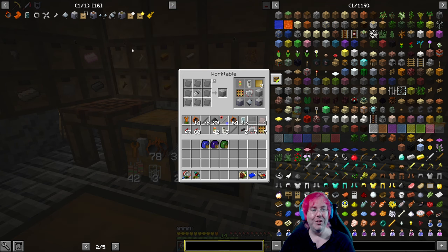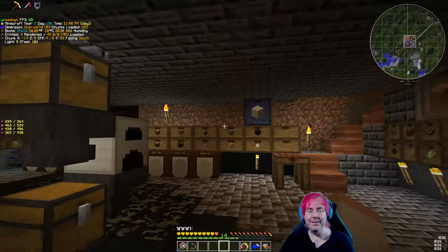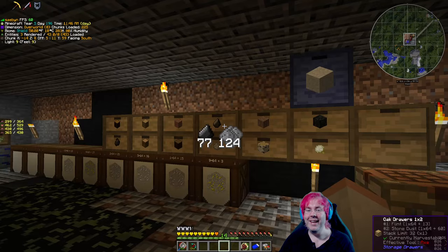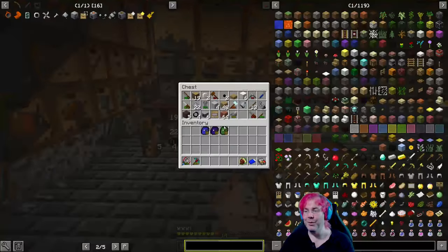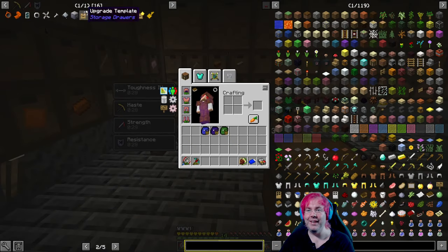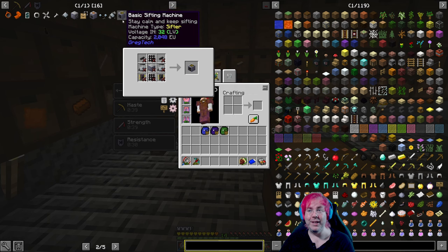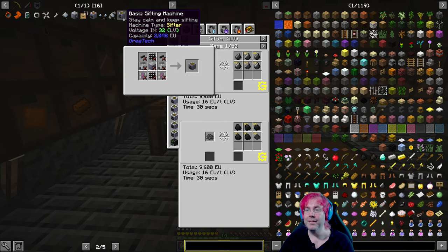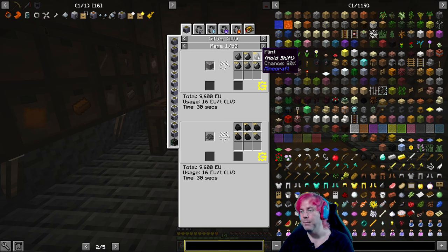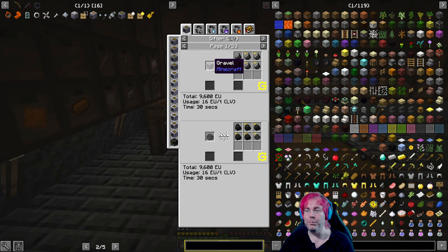Because up until right now, the only way we have to make flint — which we still need for things like making chests — is to grind gravel with a mortar. Still. Even at LV. Until we make the basic sifting machine. That will allow us to have a machine that will take gravel and make it into flint — one to one, actually more than that. There's a 90% chance we get a second one, 80% chance of a third, 60%... So pretty good odds of getting several flints per gravel, which is real nice.